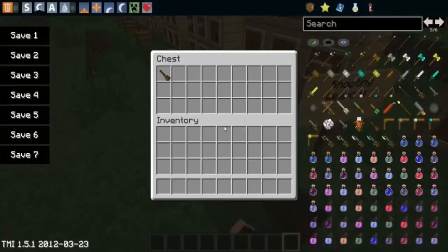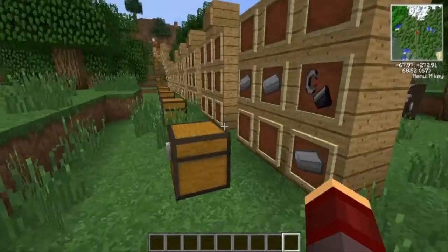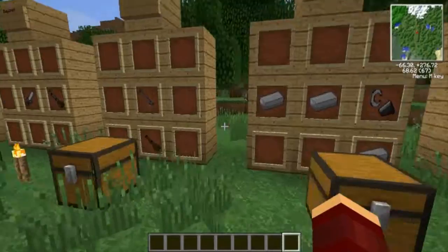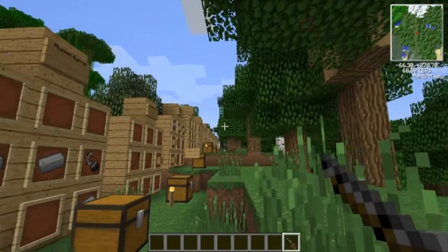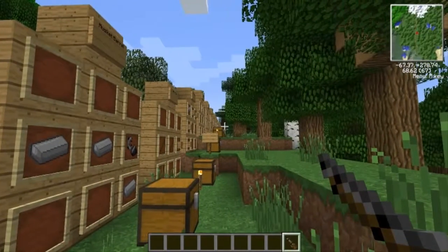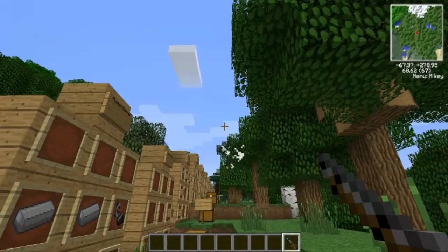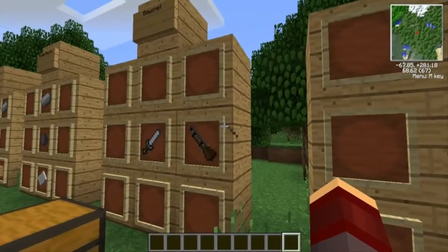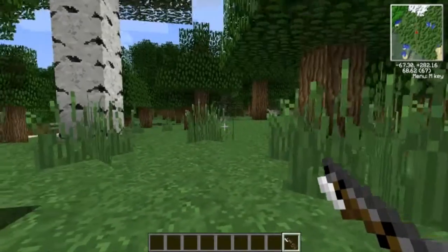Shooting weapons — first we have the gun stock, which you need to create guns. Then we have the musket barrel. You craft it like that — sorry if I'm going a little fast. Put them together and you get a musket. Here's how it works: you hold the button, then right click, hold it back, and shoot. The bayonet is basically a musket with a knife on it.